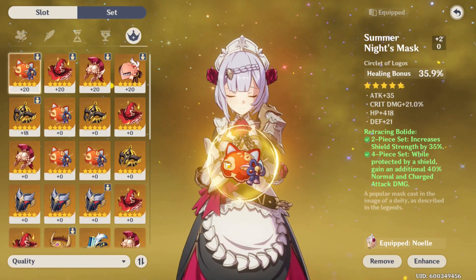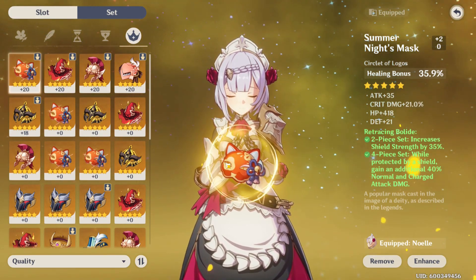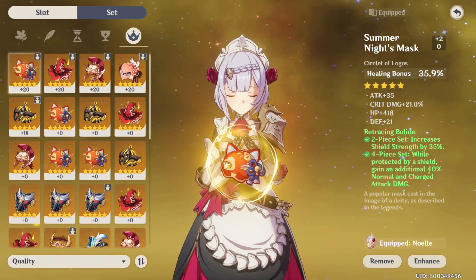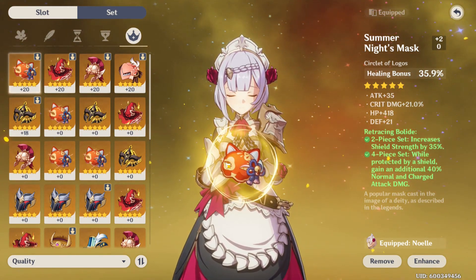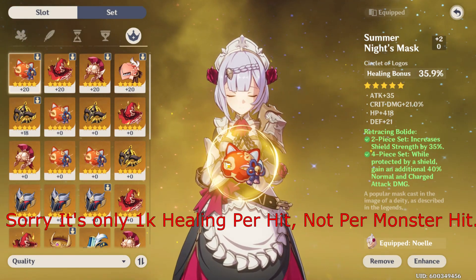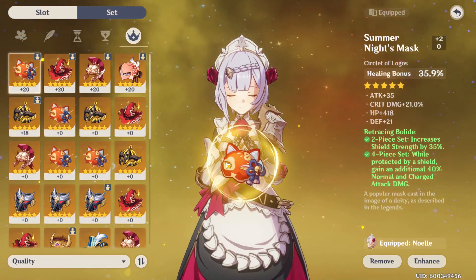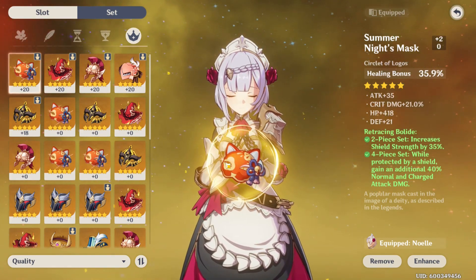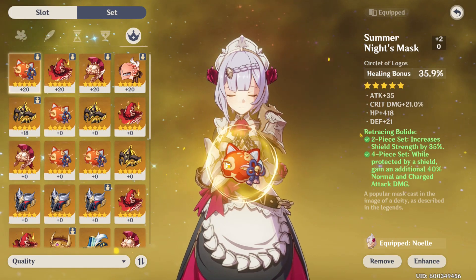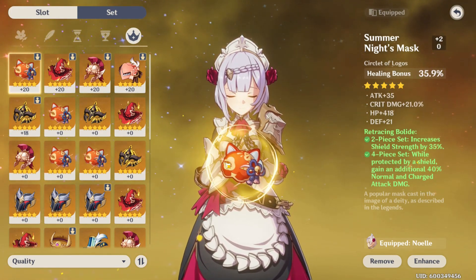On her hat piece, you can see I got 35% healing bonus. The substats are okay — flat defense 21, and the crit damage is nice. But this healing bonus is what's going to make Noelle heal for so much — she's going to be healing for like a thousand per hit, and that's just one monster. If she hits multiple monsters she gains that healing multiple times. If you want more defense to boost her ultimate damage, go with a defense head piece. But if you want more healing and survivability, go with this head piece.